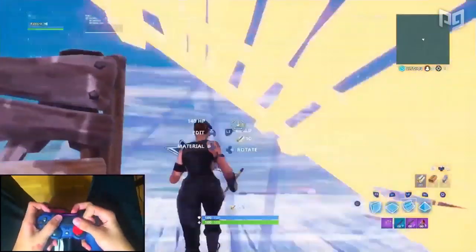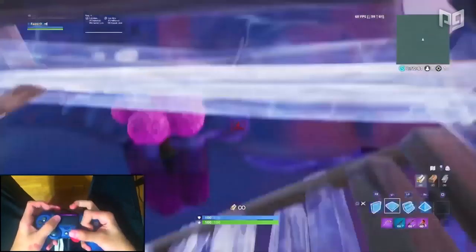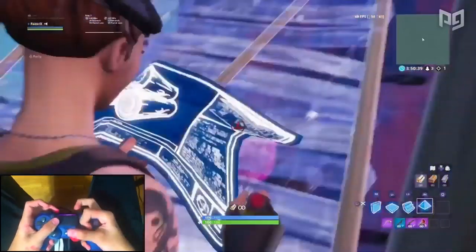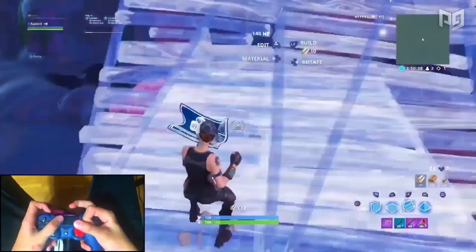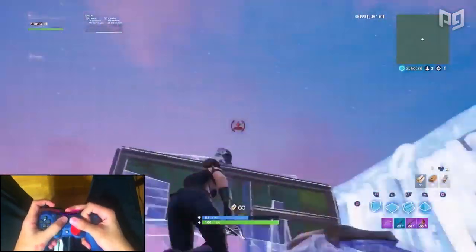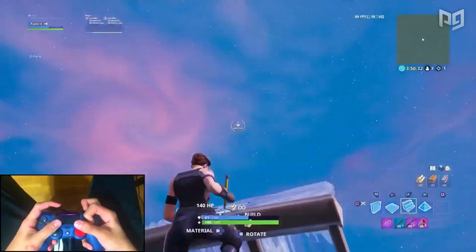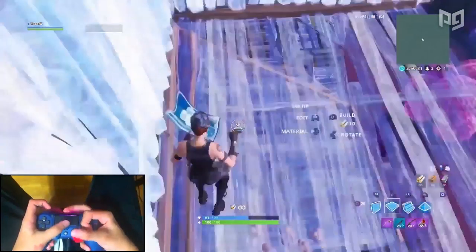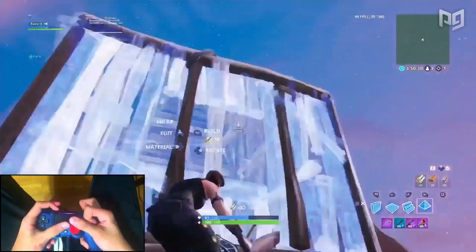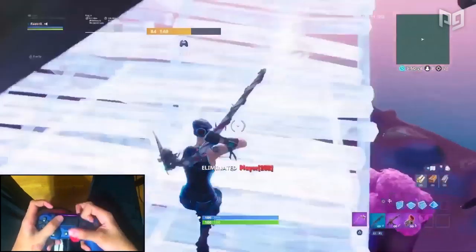This is where knowing high ground retakes comes in handy. Razer doesn't build up without first covering open angles — he does this by putting floors and pyramids above him, as well as walls towards his opponent, to keep him alive as he rotates. Razer continues for height and eventually notices his enemy trailing behind on his ramp. Using that knowledge, he sets up a combo for the elimination: he edits through his cone, then turns and places a ramp and another cone at the top, hits a quick 90 to turn around, and puts a wall up. Knowing that's the exact spot his enemy will run to, he edits a window and places a pyramid. With the window as a distraction, Razer jumps to the side and lands the killing blow.